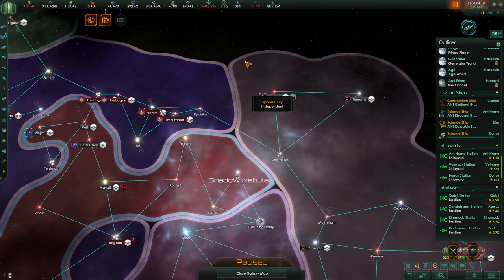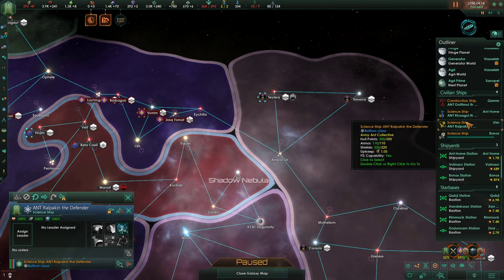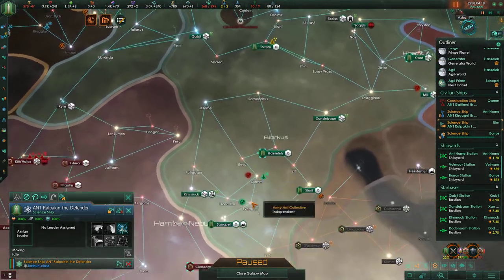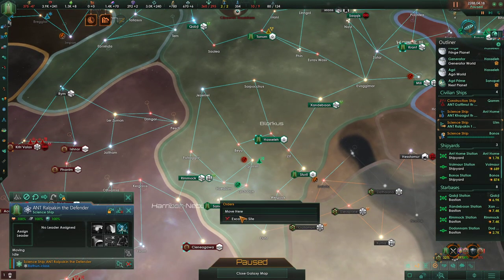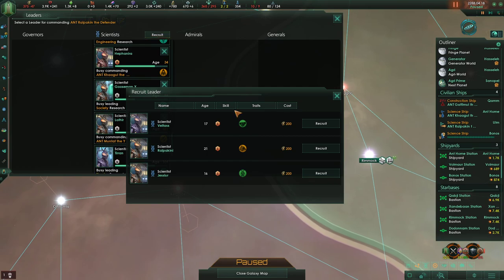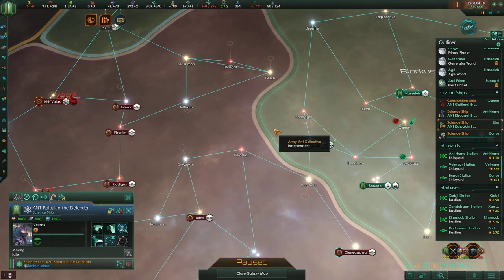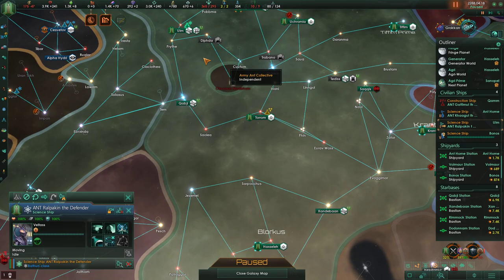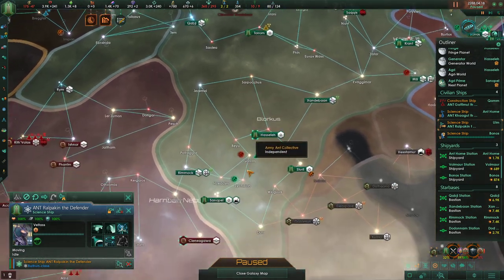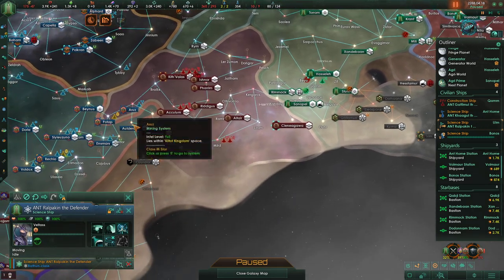So far it's been doing well. The construction ship's not doing anything and the scientist is not doing anything. Let's go here without a leader — you don't have a leader. You were assisting the research — I don't think that's necessary.